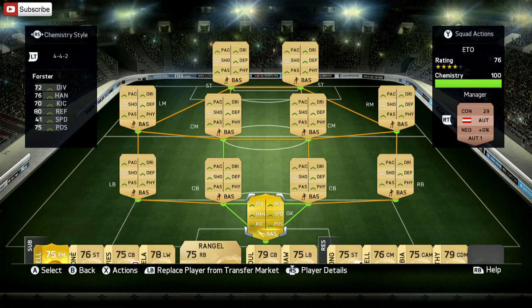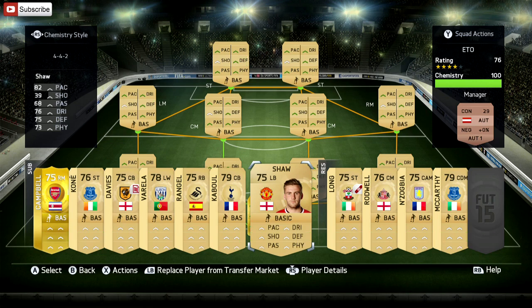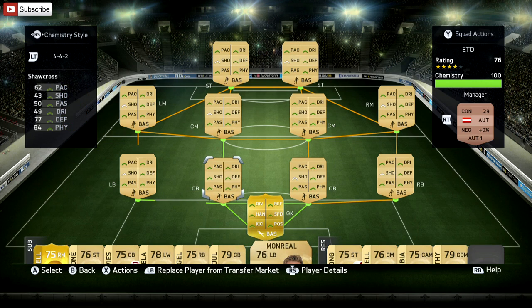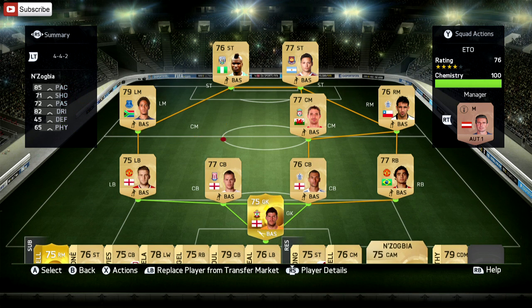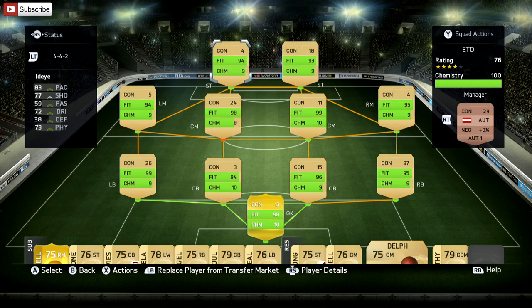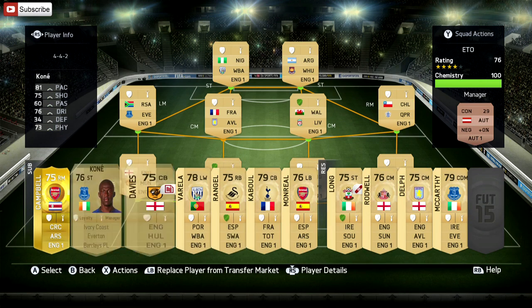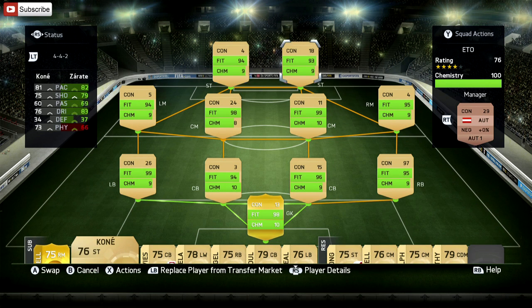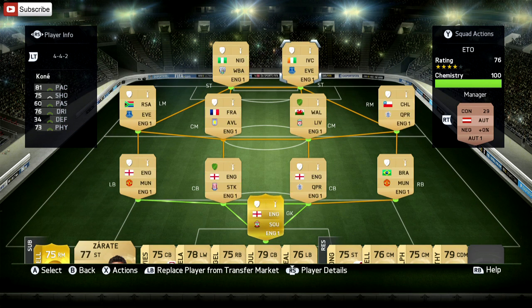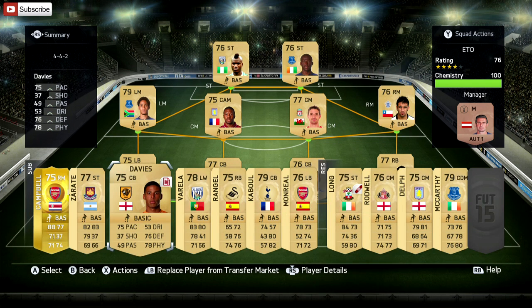We are going to take Monrael out and bring in Shaw, who hasn't started for us in quite some time. Let's bring in Nzogbia — we're going to go offensive-minded in this episode. One of the two I want to bring out for Kone, because Kone needs a chance to redeem himself after that last episode. It was absolutely embarrassing. We've got our boys set, fitness set. Let's go get ourselves a contract for Davies and then we will be set for the facecam portion of the episode.